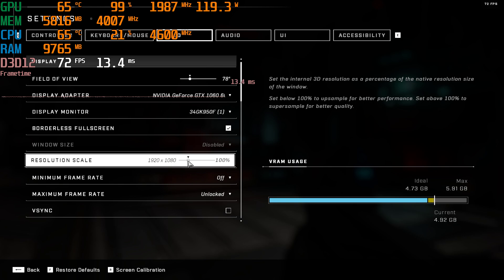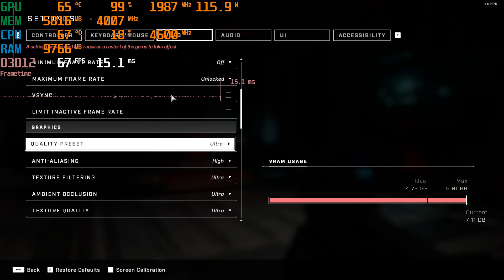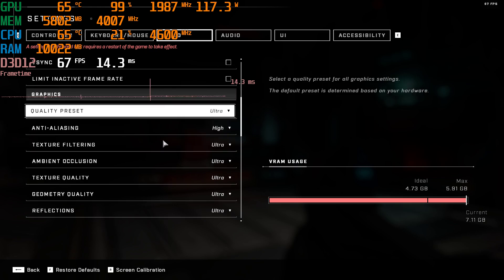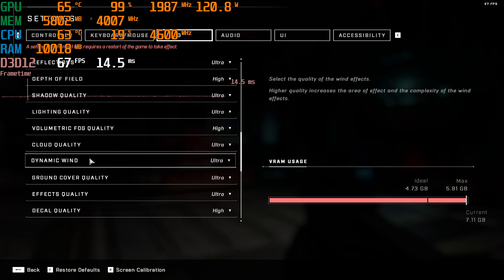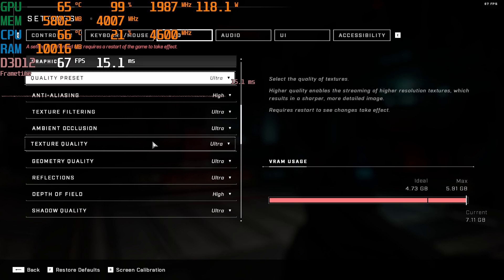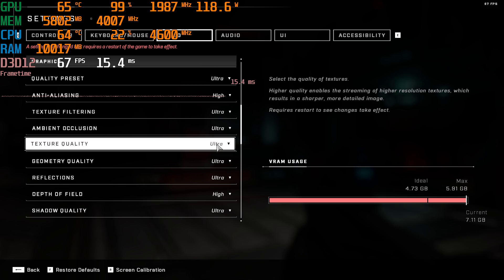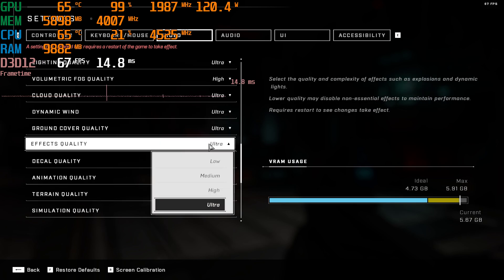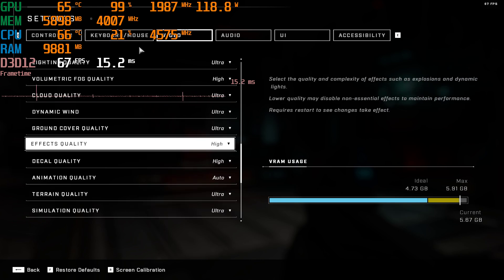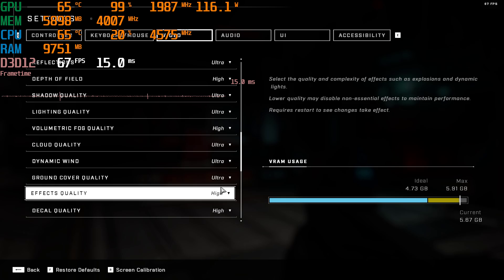Notice it will say that it requires a restart. However, I tested this one by one to see which ones would trigger that, and it was just the texture quality and the effects quality. Neither of those things were very noticeable — the effects quality especially wasn't very noticeable, and the difference between high and ultra texture quality was very hard to notice. So I'm keeping textures and effects down at high, and I'm basically on ultra except for those two settings.